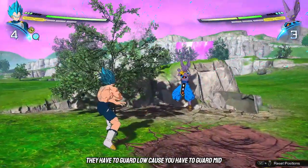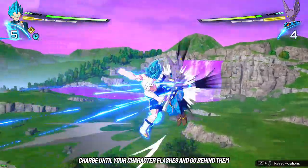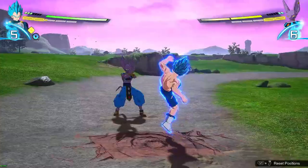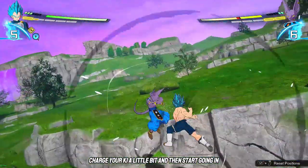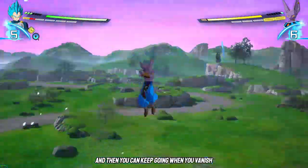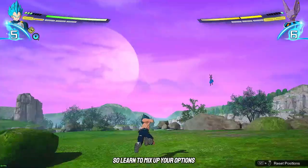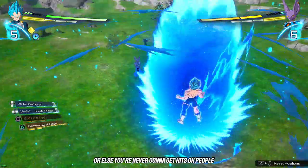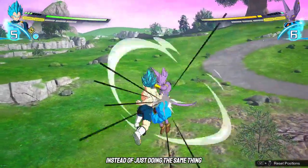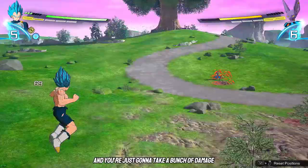In this game you have to guard mid, low, and high depending on where the attack is. Step in, fully charge until your character flashes, go behind them, and continue your combo. Charge your ki a bit and then start going in — that's a guaranteed combo. Learn to mix up your options whenever you put your opponent on the defensive, or you're never going to get hits. Don't just do the same thing over and over — they'll eventually perception you and you'll take a bunch of damage.